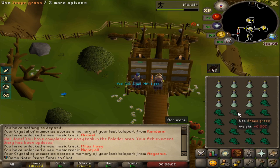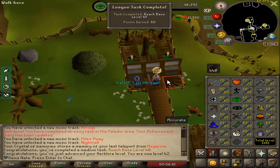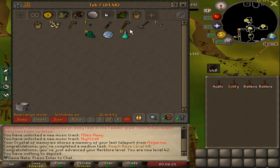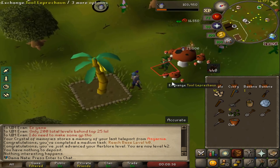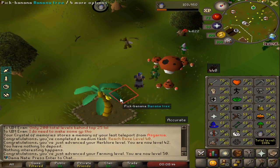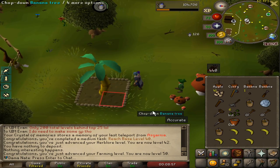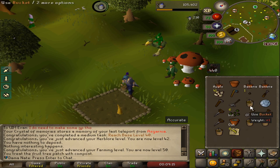We got some ranarrs — gonna make a couple of prayer potions. Not bad, 42 herblore. That's 40 base. We got three more levels from that. I'm going to do another herb run and probably a tree run — I have a tree run going, I should be able to plant three trees. We had a banana tree here — that is 50 farming coming in. Now we can do Avanto. I'm gonna plant a bunch of irits. I'm gonna pick some bananas for a little bit more experience. Also gonna plant a curry tree here, hopefully it doesn't die — only using normal compost.